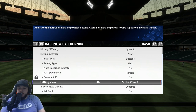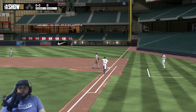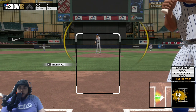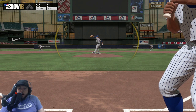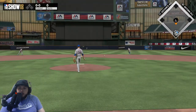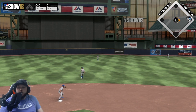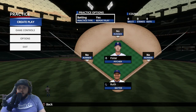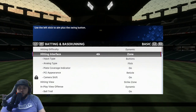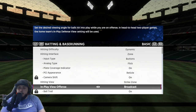I used Wedge a lot but I personally use Reticle, so we'll set it on that. For hitting view, you have Zoom — which is what I've been using — and another good one is Strike Zone. Strike Zone is super close so you're able to see the ball and recognize a lot of the movement. It's a larger area so you have more control with the PCI as well.